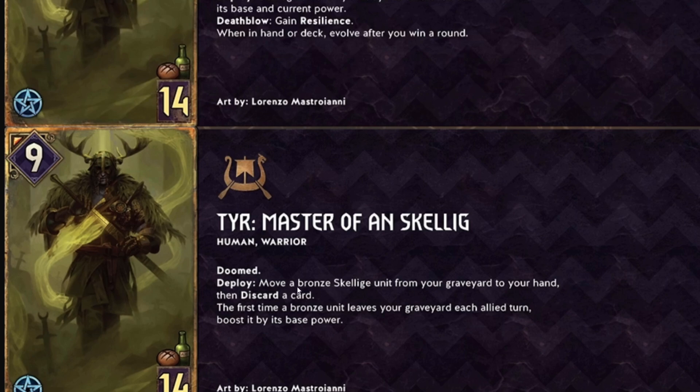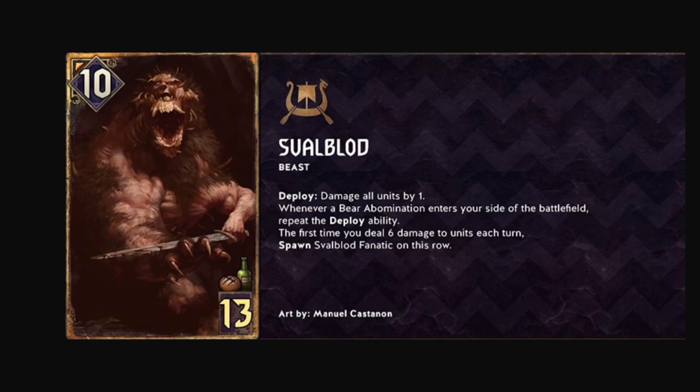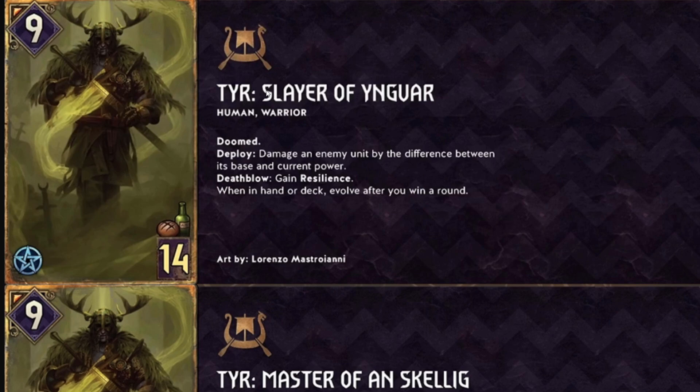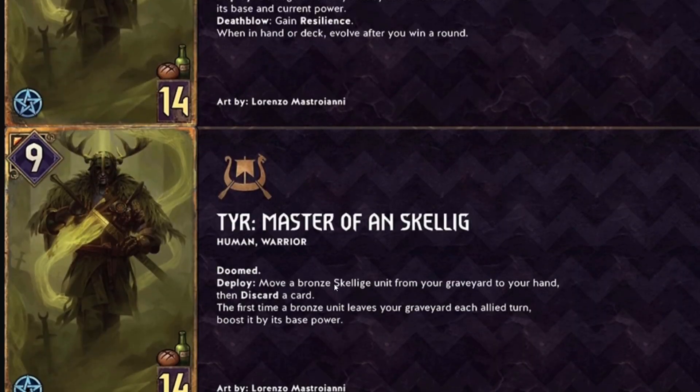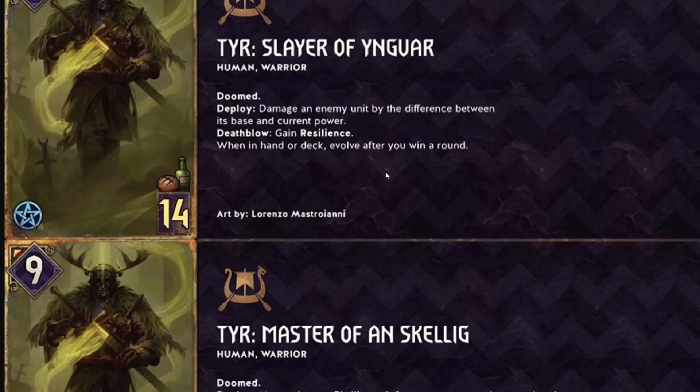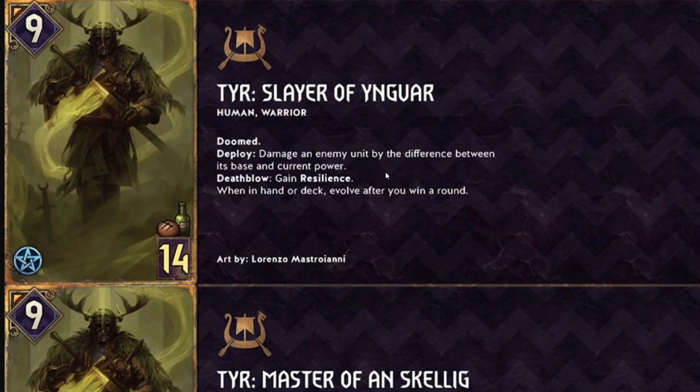Nine with resilience is very good — compare to Siri or Shupe. But for 14 provisions, you probably want to use the evolved form: Master of On Skellig. Deploy: move a bronze Skelliga unit from your graveyard to your hand, then discard a card. The first time a bronze unit enters your graveyard each allied turn, boost it by its base power. So if you move Great Sword from graveyard to hand, it goes from ten to twenty. It's an insane engine if you're playing a graveyard-centric deck.